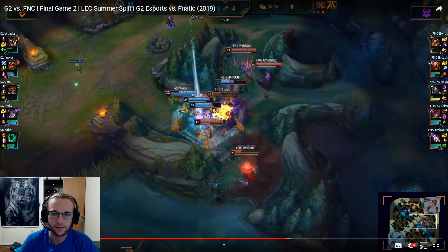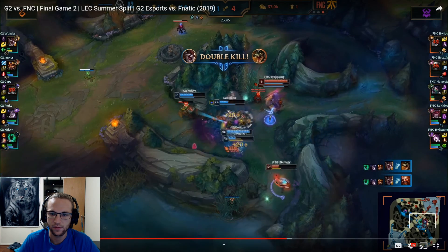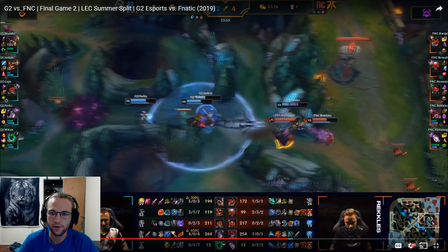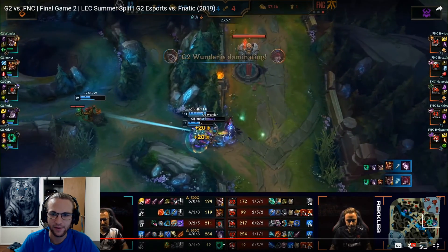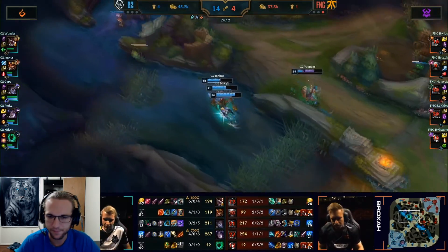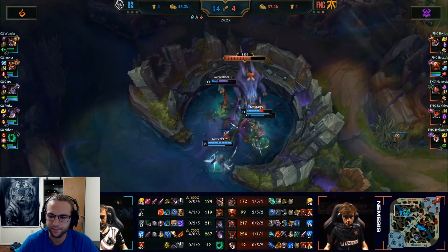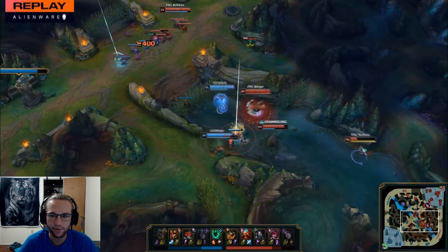This is a close fight — Wonder's huge! That was a really nice flash bottom attack. Now they can just run straight to Baron. G2 just gets easy Baron, easy Infernal — they should have enough time to even base and go there. Caps is just zoning while the team actually based and then came back from base. Boom.